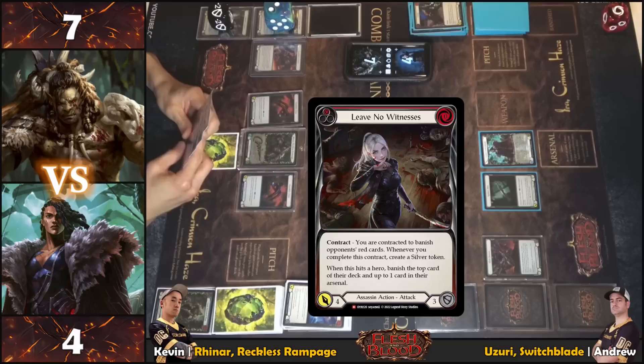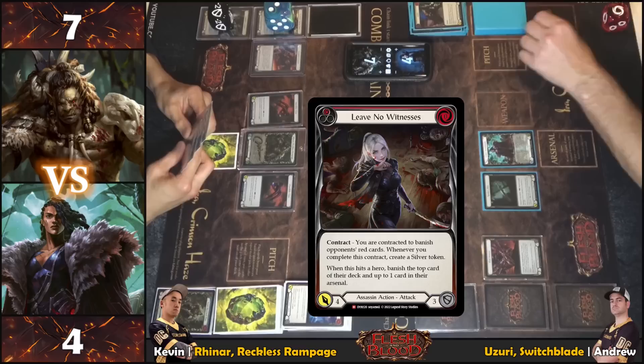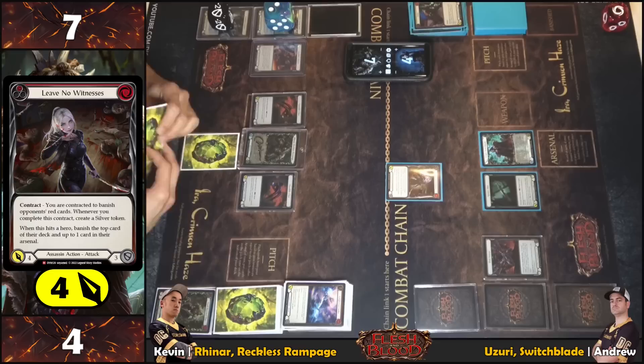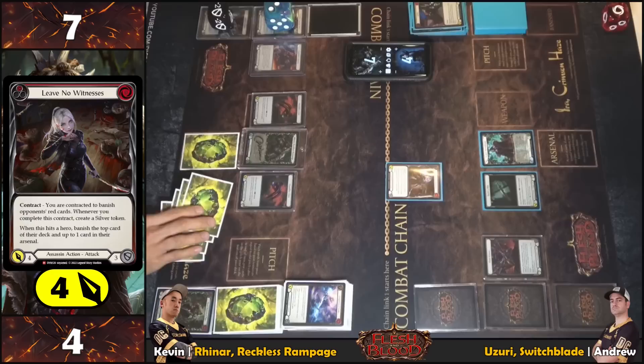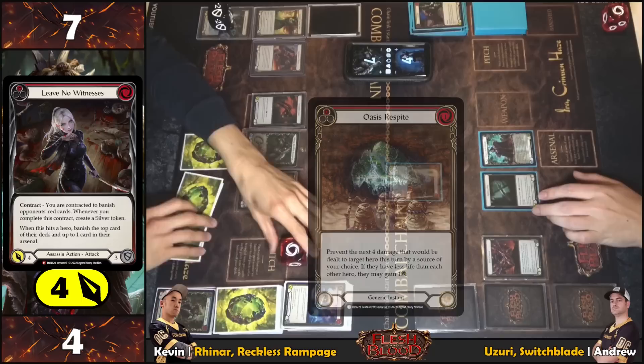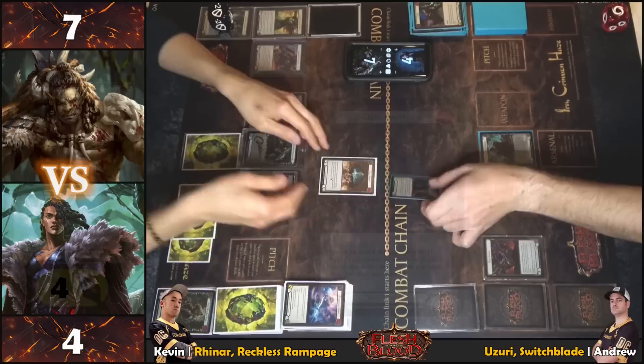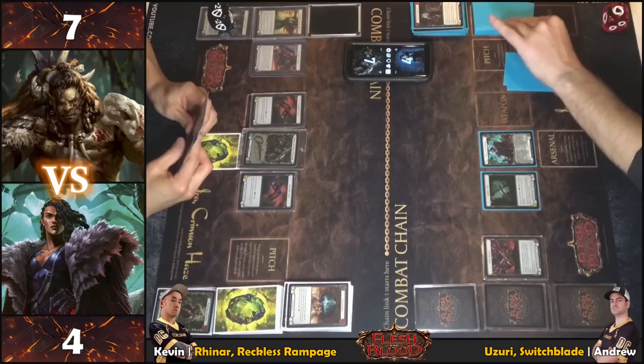Pitching and passing. Leave No Witness from arsenal with go again but no tricks. Coming in for four — on-hit, banish top card of deck and portion of their hand. Getting some defense. No blocks, no reactions. Reacting with Resource Opportunity — Oasis Respite, targeting Leave No Witness, preventing forward damage. Gaining life. Preventing the hit effects.